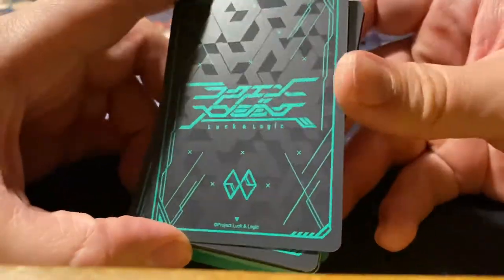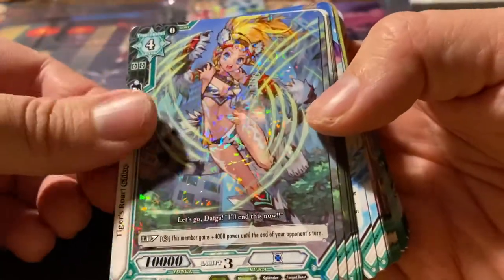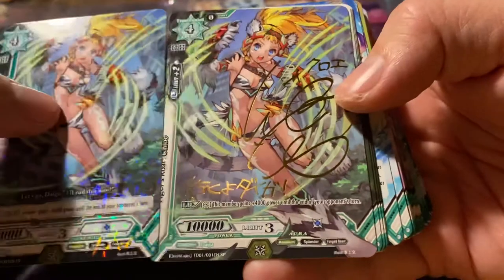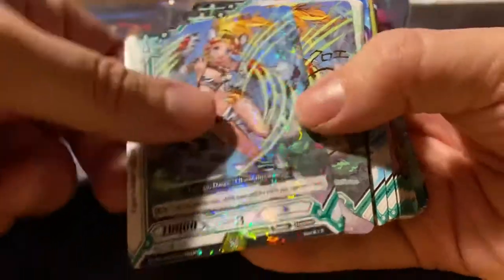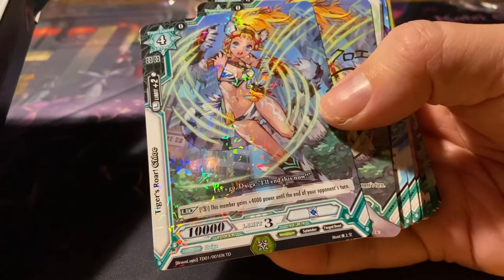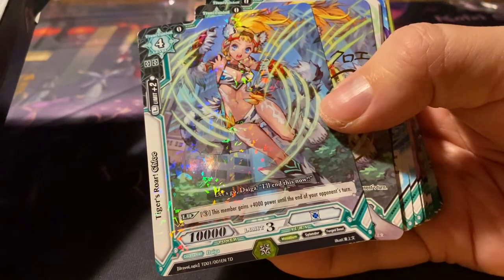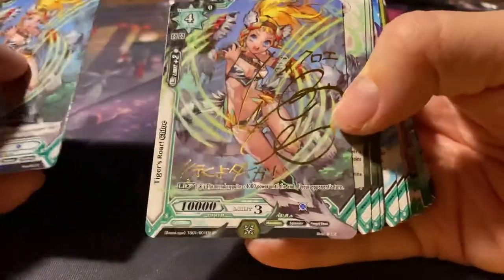So this is the back — oh yes, I remember. Very cool. Let's start off here. We have a foil card. Wait, what is this? It's a signed card in gold. I don't know if that's usually the case. Tigers Roar Chloe — it just says that two times. It doesn't say anything about a signed card here. Well, that is very interesting. Signed cards — I like that.